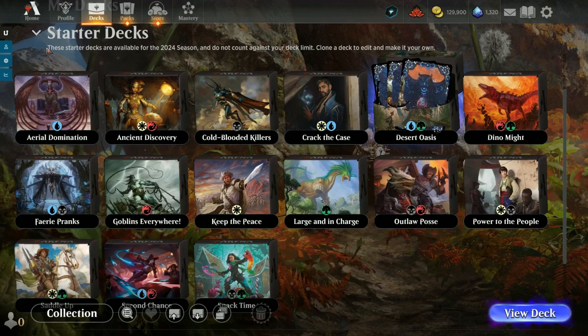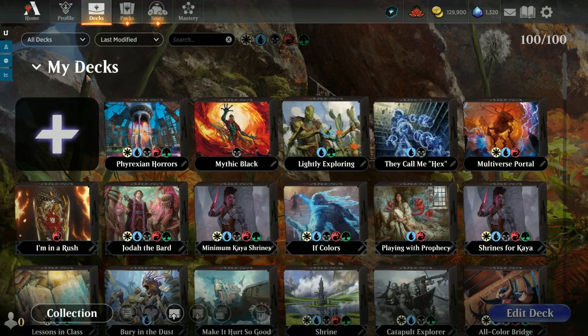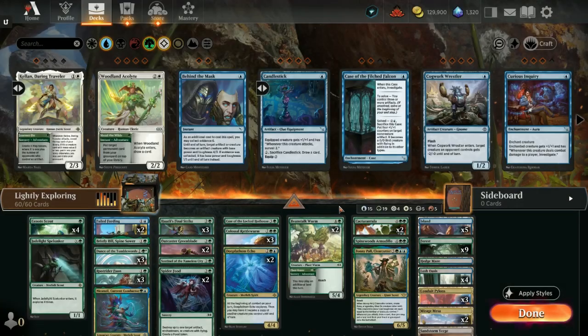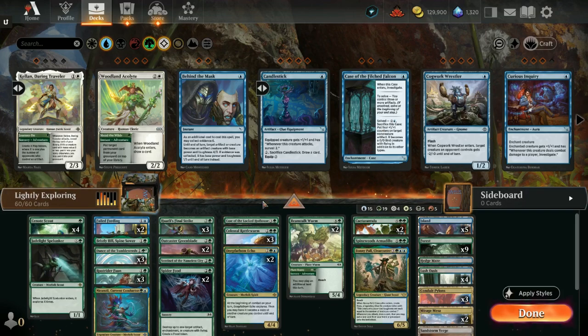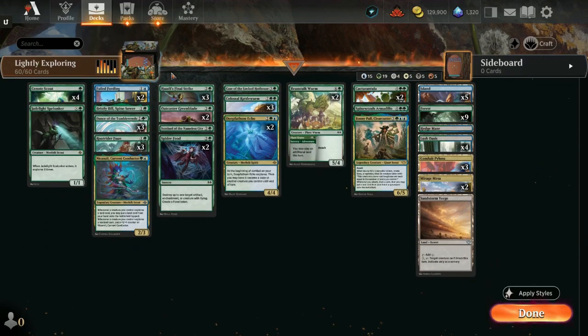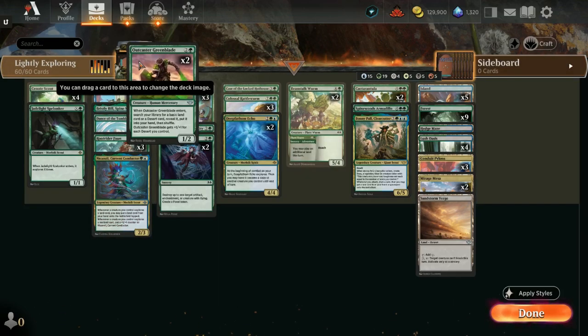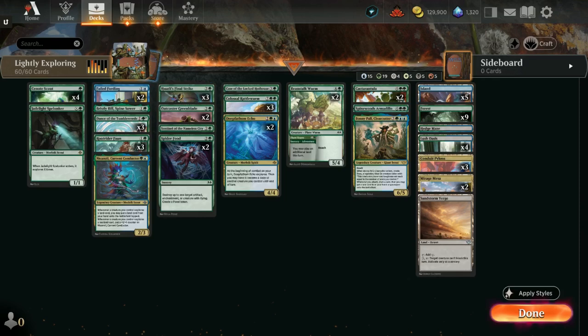We took out Map the Frontier for a couple of the Ram spells, because there really wasn't much in the way of deserts here. Map the Frontier really works better when you have the deserts. So let me show you the new updated deck. It's called 'Lightly Exploring.' I tried to change the deck sleeve to it and it didn't want to go — Bristly Bill stays up there no matter what.